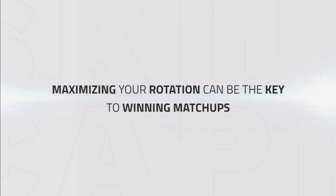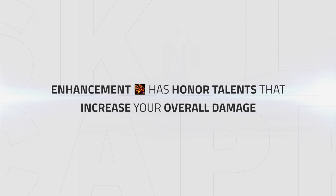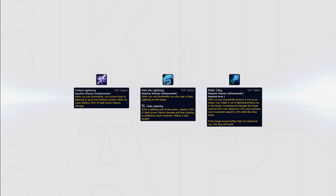Dealing great damage is an easy concept for playing a damage dealer in general, but maximizing your rotation can be the key to winning matchups, especially in games where you win on mana. Enhancement has a number of honor talents that can increase your overall damage, which can be taken when struggling to get kills or when there is a lack of pressure. These talents are Forked Lightning, Ride the Lightning, and Static Cling. These three talents will passively increase your damage, proccing every time you use Storm Strike, doing an insane amount of damage.